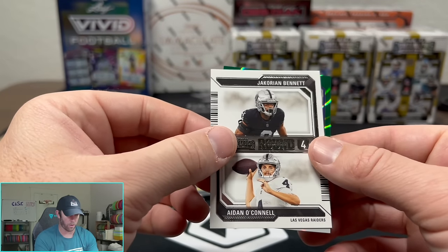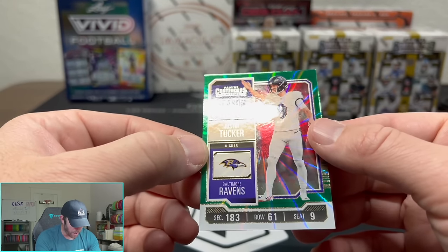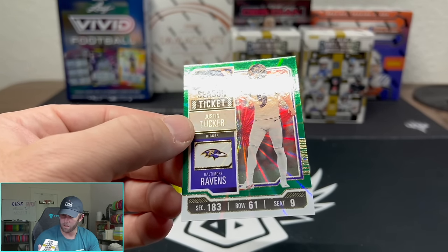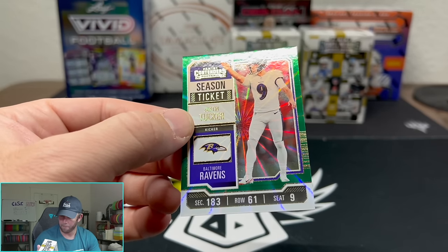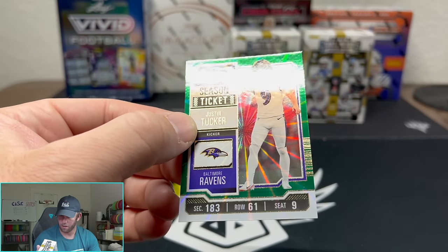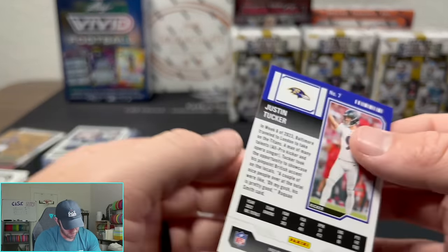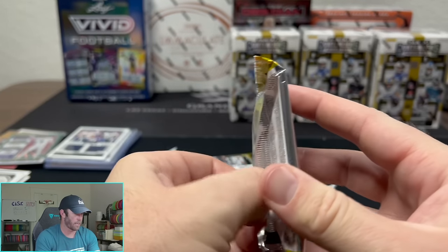We have a number card — Baltimore Ravens, Justin Tucker. Wait, is this not numbered? I'm looking at it — season ticket, game ticket, opening kickoff ticket, red bronze — and there is definitely no number on it. I've looked a couple times. But that is a cool looking card for any Justin Tucker collectors out there. Nice to mix it up.